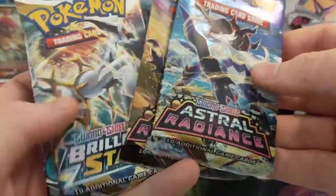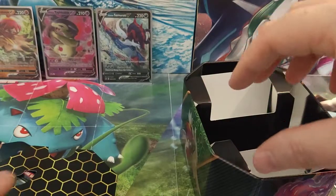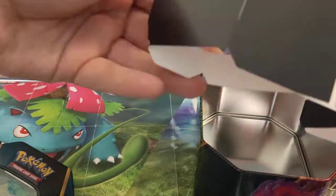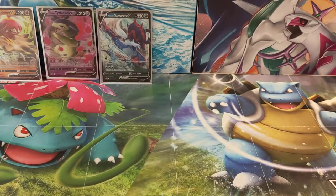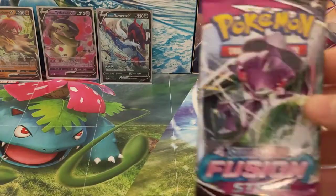So what other packs are we going to get in here? Two Astral Radiance, a Brilliant Stars, and a Fusion Strike — the same as the other tins. We'll get rid of the cardboard packaging, keep that tin for storage, and we will start with the Fusion Strike pack.